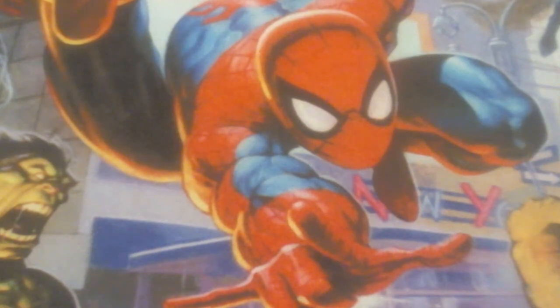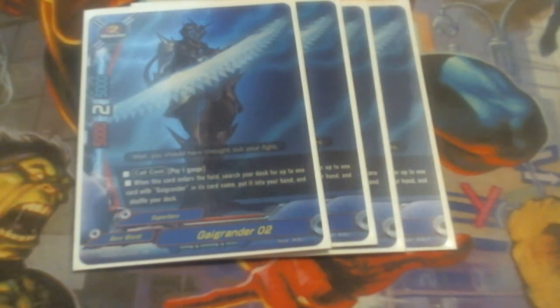We're running 4 copies of Guy Grander 02. 02 is a 5/2/5, so a bit healthier in terms of stats — hits numbers. His call cost is pay a gauge. When he comes to play, I can search my deck for a card with Guy Grander in its name and put it into my hand. Search is always a good thing. The majority of the deck really searches itself out pretty quickly. Thankfully, we're not too reliant on any other stuff for recursion, as both 01 and 02 pretty much get us everything we need fairly quickly.